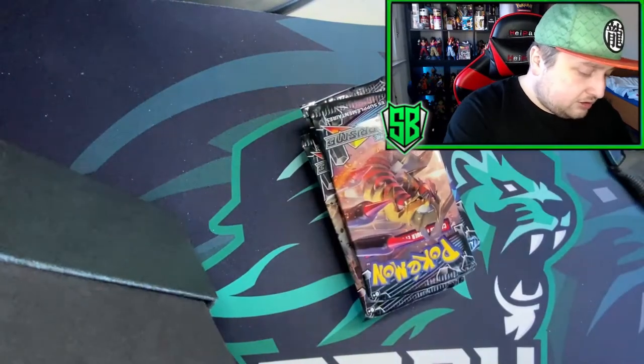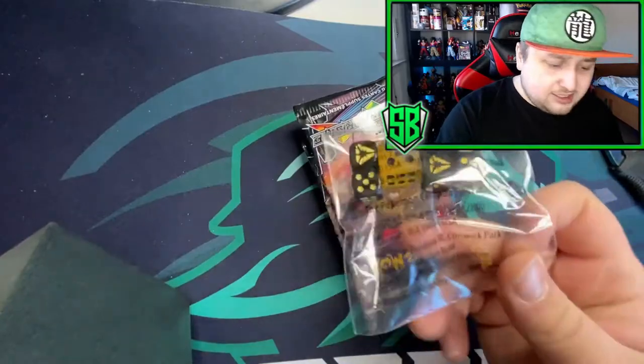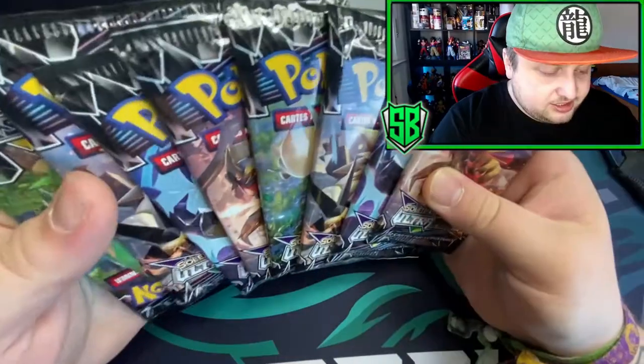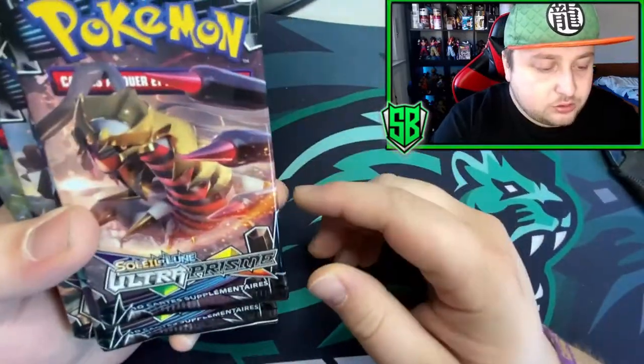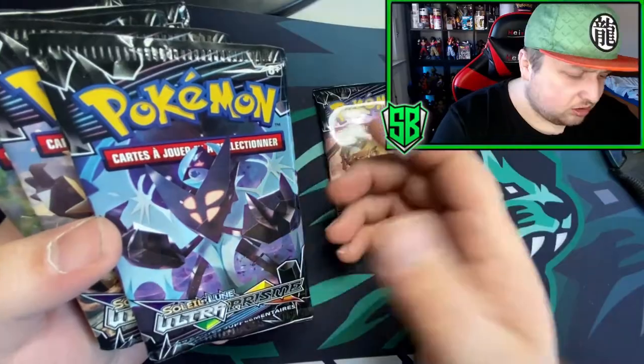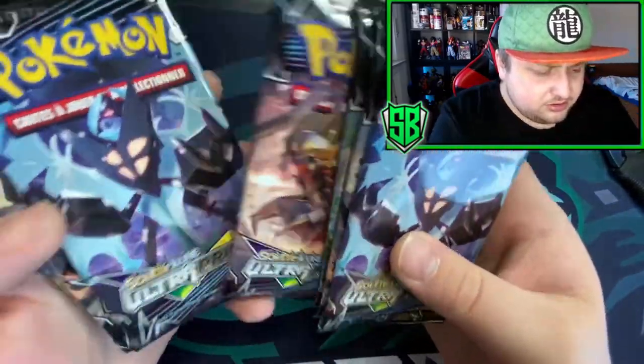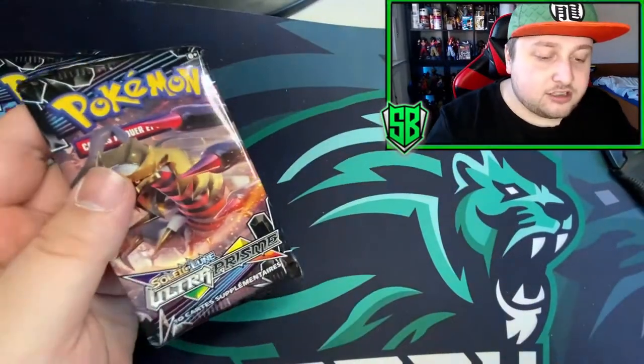Packs, more packs, got a code card, there we go. The dividers, and got some more dice. Let's count - yes, eight packs. So what designs do we have? We have Giratina, we got the Lunala, Togepi, and Lunala. So we got Giratina again. Let's just get cracking - let's hope for a good pull.